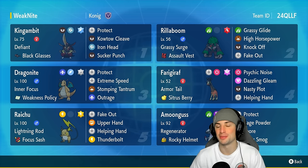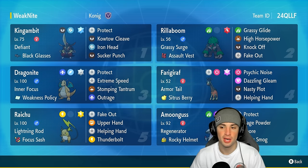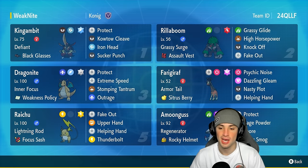Our final three Pokemon feature Rillaboom, Frigoraf, and Amoongus — three meta Pokemon. Rillaboom doing Rillaboom things, Frigoraf being a nice little support Pokemon and actually this one has Nasty Plot, so I can set up Nasty Plot, go plus two on Special Attack and do some big time damage. And Amoongus supporting with Spore, Rage Powder, all that good stuff.